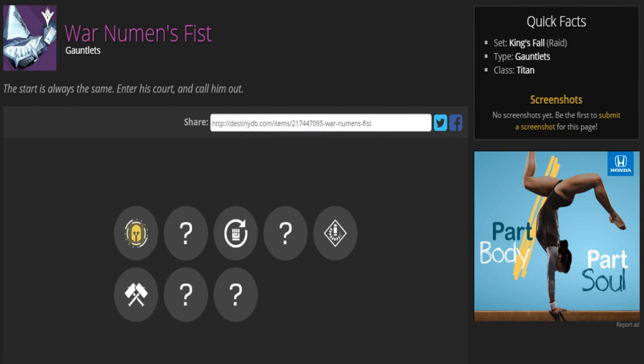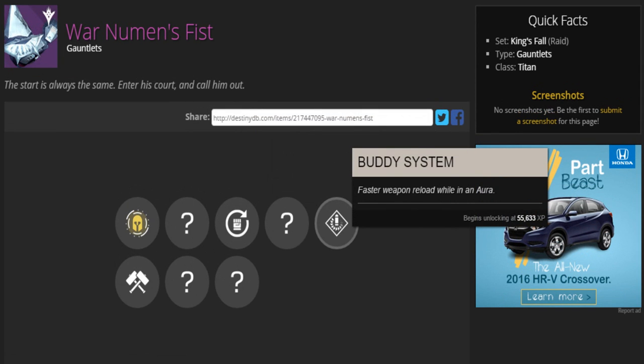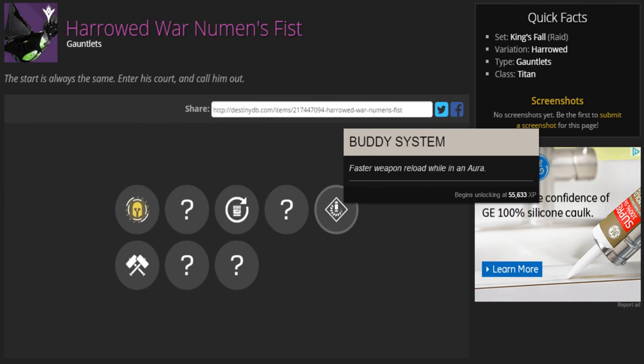Next are the Titan gauntlets called War Newman's Fist. The description reads: 'The start is always the same — enter his court and call him out.' The perks are Glutton — receive bonus melee energy for each enemy standing nearby when you get a kill — and Buddy System, which gives faster weapon reload while in an Aurora. Here is the Harrowed version, adding green detail that looks like a light neon green — really nice.